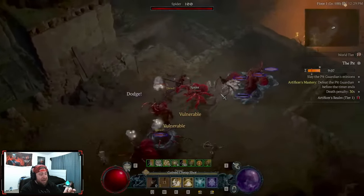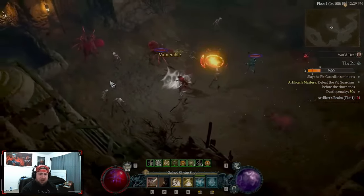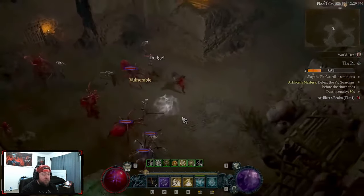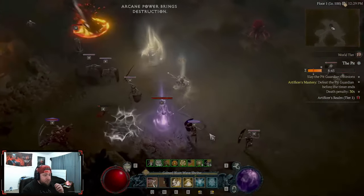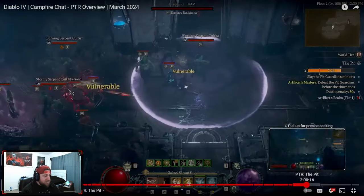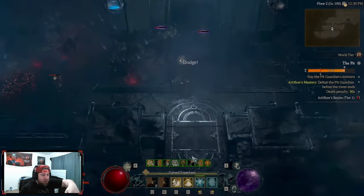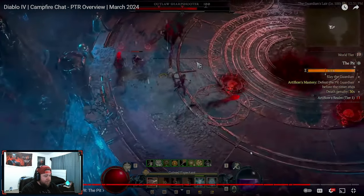Going through the Pit is very straightforward — you have a timer and you try to defeat everything. As you go through the Pit you'll notice that nothing is dropping; no items are going to drop. This is exactly the same as Diablo 3 where nothing drops — you're just killing the monsters. You're still going to be able to find shrines in here, which is really great. As you progress through there are going to be different levels — you finish the floor, hit the portal, go to the next floor, and continue on.